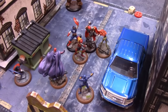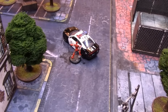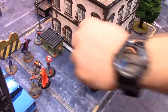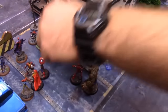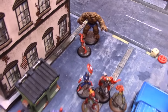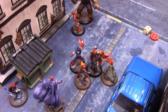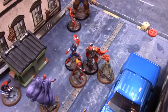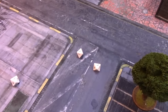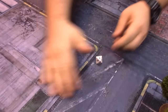Iron Man is Greg's next activation. He spends one power to get up, leaving six remaining, then flies with three power all the way over to the center of the board. He then uses an overloaded repulsor blast on Colossus, who improves his energy defense by two. Greg needs to roll 13 on three dice to hit Colossus — and he rolls a 9, so he does not hit Colossus with his blast.